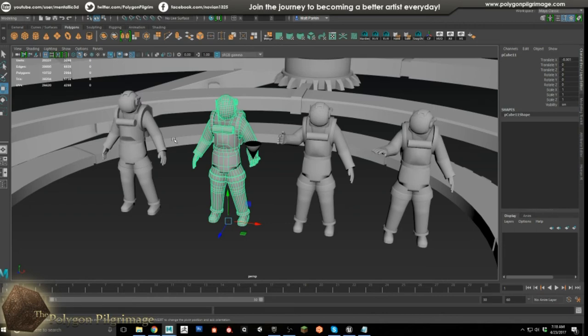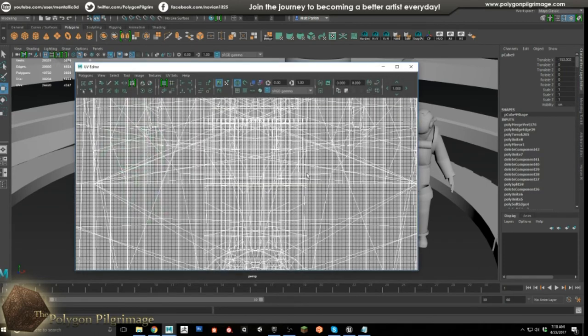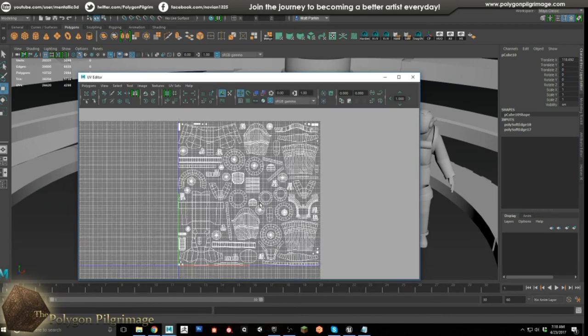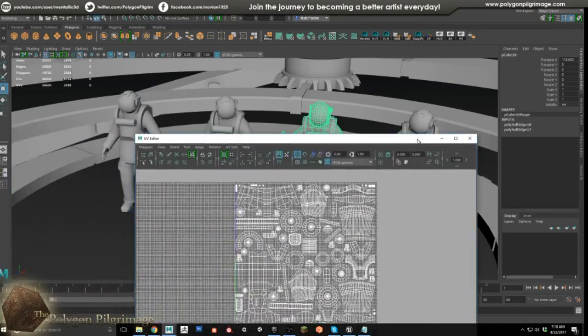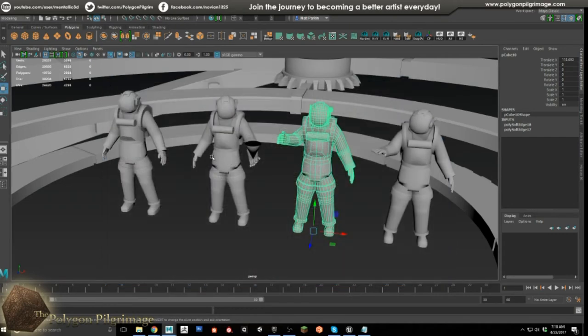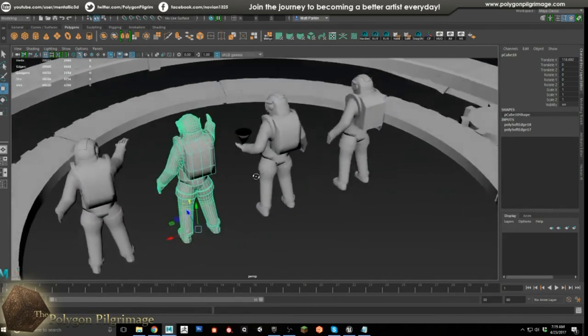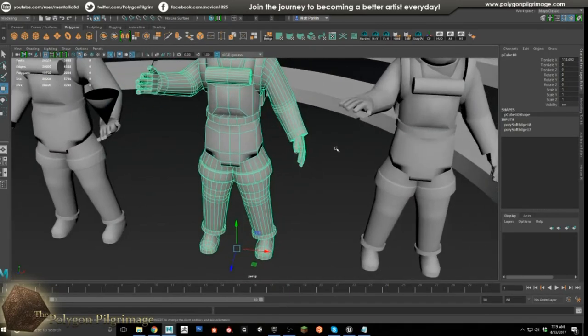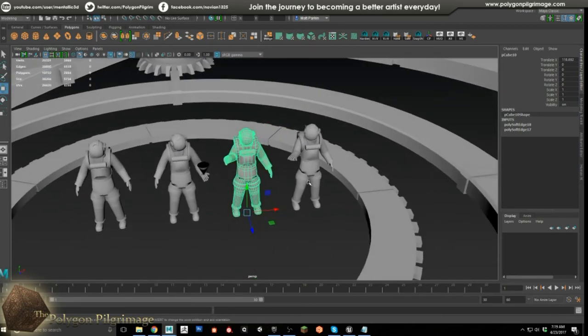All these guys were built off of one base model. Because he was properly planned, I was able to tweak and adjust and get a lot more variety out of one base set of work. And because they all share the same UVs, I paint one — I paint them all. I'm going to add separate objects around their waists like packs and a breathing tube, plus the nameplate on the back, which gives each astronaut individuality while still maintaining the paint-one-paint-them-all approach.